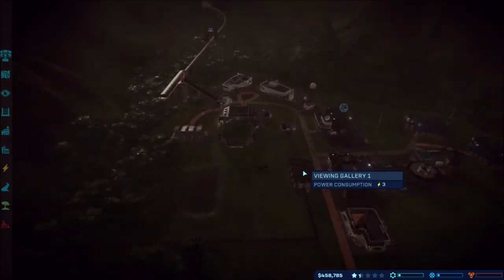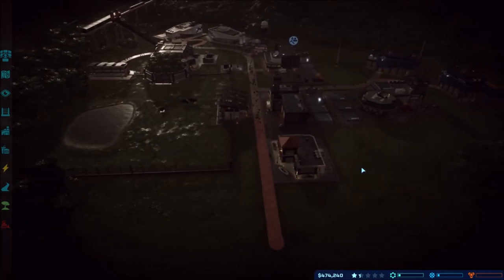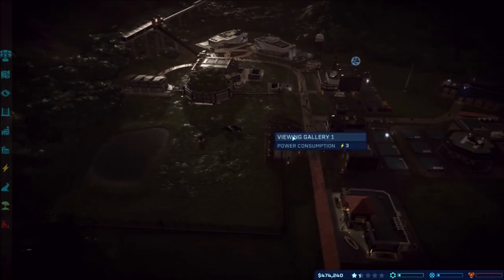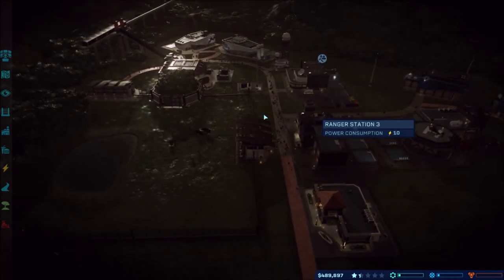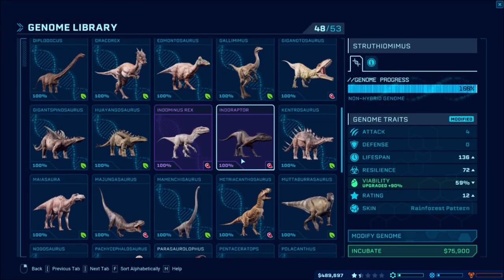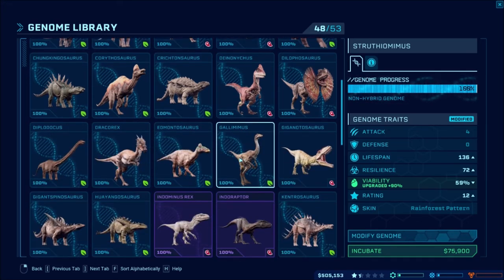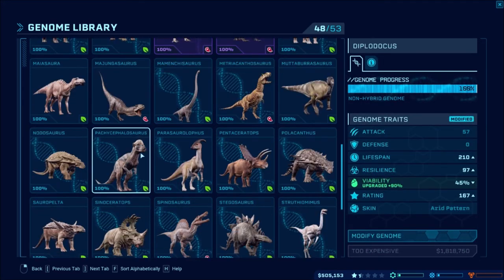So I think that's probably going to be it for this first episode, just because I'm sitting here waiting. I'll probably play off-video for a little bit and wait to get enough money for the large power generator. I don't know what else to add — I want something that's not fussy. The only thing I'm thinking of would be a Diplodocus, but I don't have enough money for that.